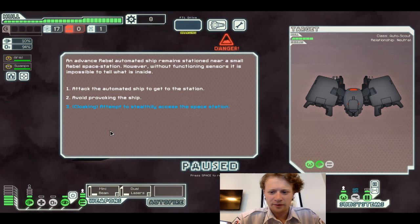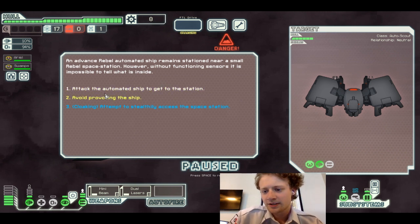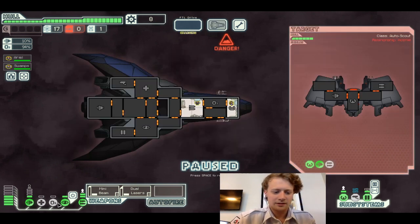The advanced rebel automated ship is stationed near a small rebel space station. However, without functioning sensors, it's possible to tell what's inside. This thing's only got weapons, nothing else. We're going to attack it, dude — I don't want that scrap, you know what I'm saying?